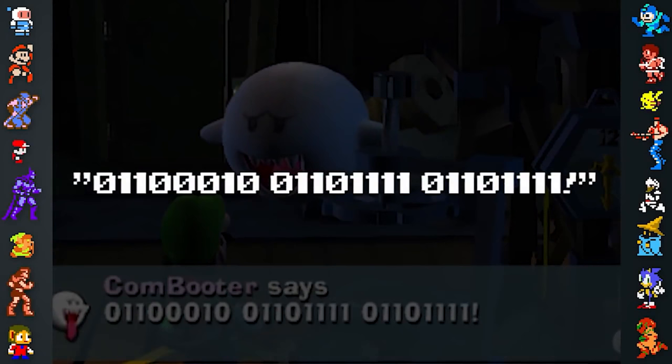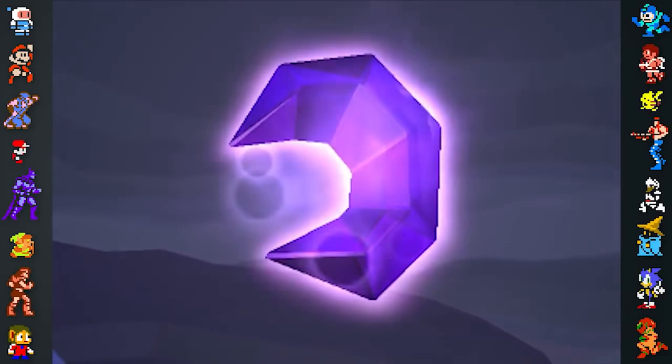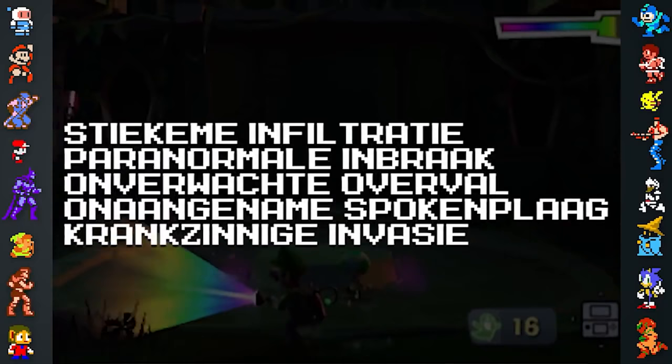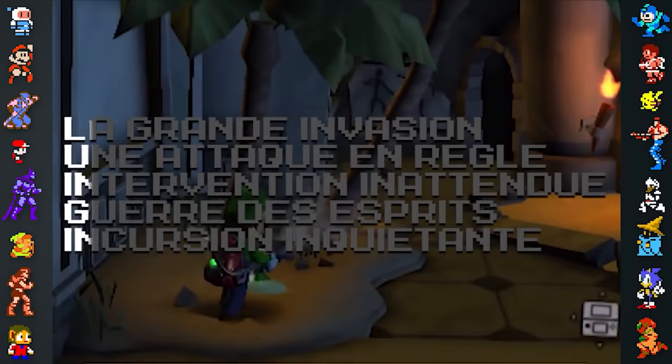Dark Moon also contains several hidden messages. In the mission 'A Timely Entrance,' the Combooter will say 01100010, 01101111, 01101111 — this is binary and simply translates to 'Boo.' Taking the first letter of the name of the game's mansions — Gloomy Manor, Haunted Towers, Old Clockworks, Secret Mine, and Treacherous Mansions — will spell out the word Ghost. This is also true of the bonus missions and possessors, and was even left intact internationally. The letters spell out Geist in the German version and Spook in the Dutch version. However, this is only true of the Dutch possessors and bonus missions, and in the French version, the first letter of each bonus mission spells out Luigi.